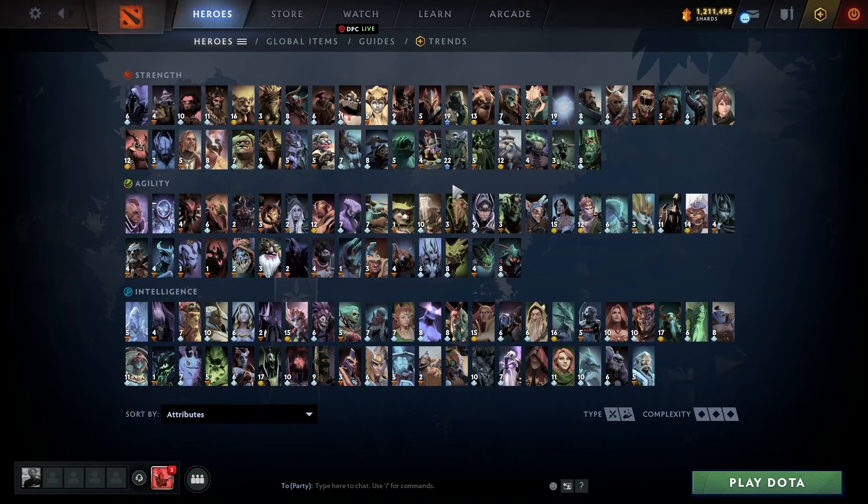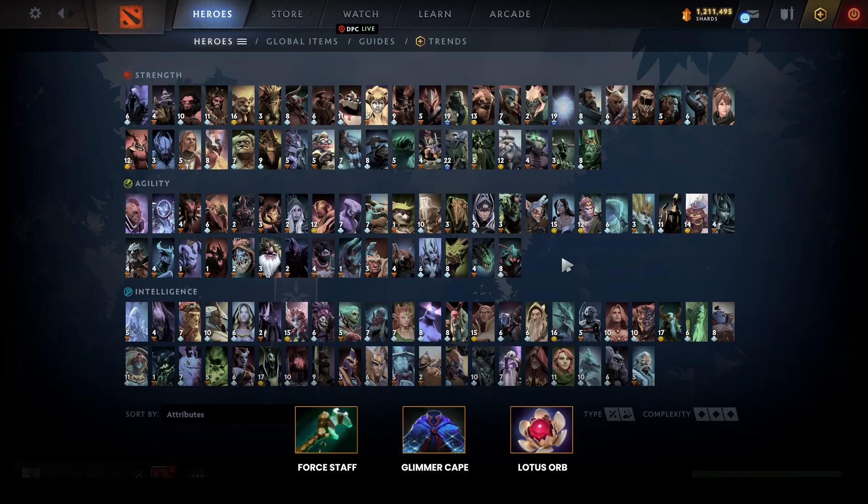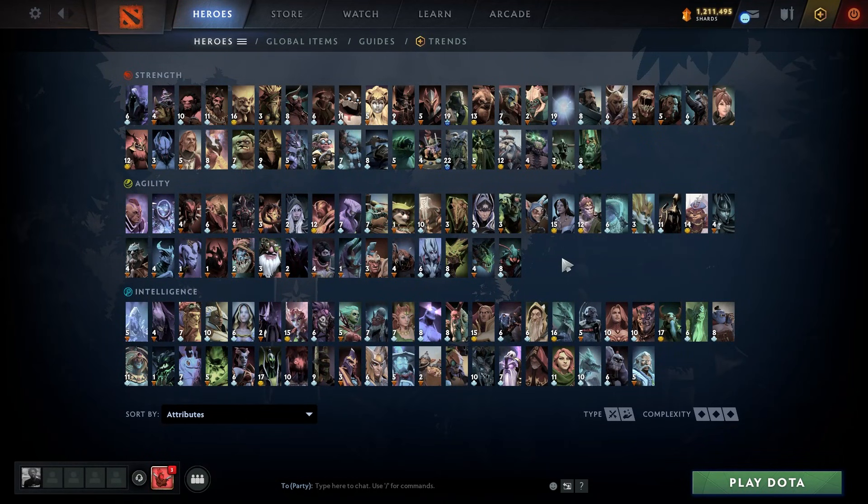Another question to ask yourself is: do we lack damage? Does our team need to amplify damage to win fights or kill enemy cores? That's where Solar or Veil come in. The other way around is if you need to stay alive — items like Force Staff, Glimmer Cape, or Lotus Orb help you survive. For example, against a Pango, if you can survive his ulti with a Force Staff or Glimmer Cape, you can kill him easily afterwards. Heroes that have BKB — like Lycan — really need to kill you in a certain time frame. If you survive it, you'll likely win the long fight. This is when you buy defensive items. Against Silencer, Lotus Orb is good. Everything depends on the draft and how the game is moving.